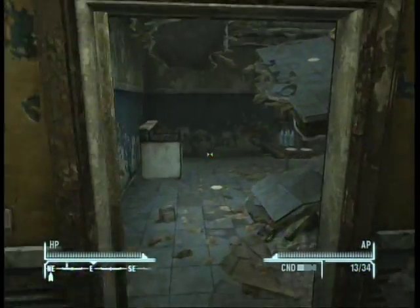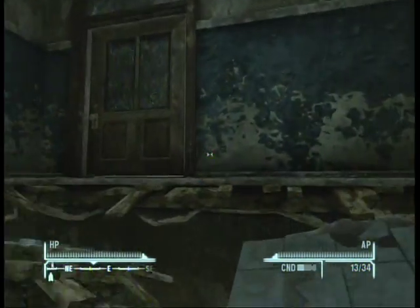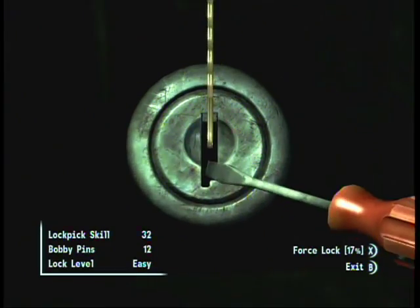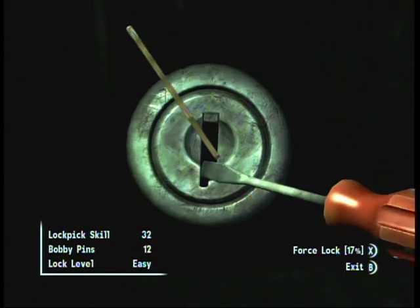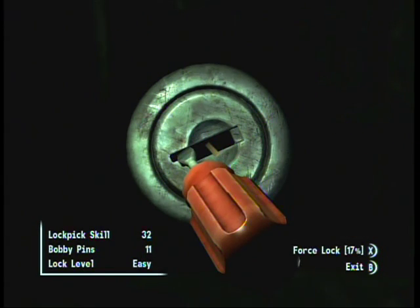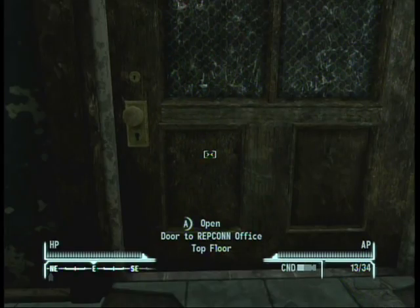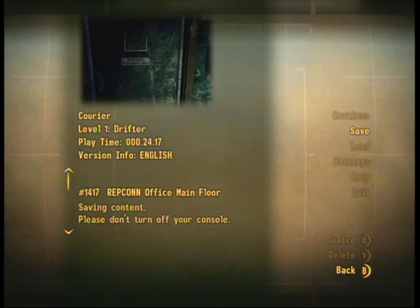Once that robot gets out of the way, make your way up to the top floor. I believe there is a way to get facial recognition for the top floor, but for the video I was just running through there quickly to get to Freeside and grab the weapon and the money. Get through here as quickly as possible and try your best not to be spotted by a facial recognition robot. Save there just in case something bad happens.